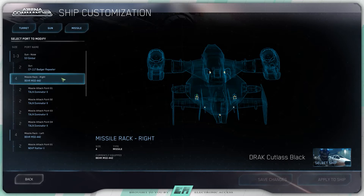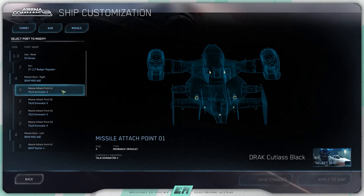On the right wing it's carrying a Bear MS-D442 on a size 4 missile hardpoint. That quad rack is carrying four size 2 Dominator missiles.